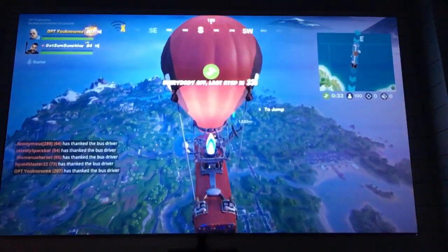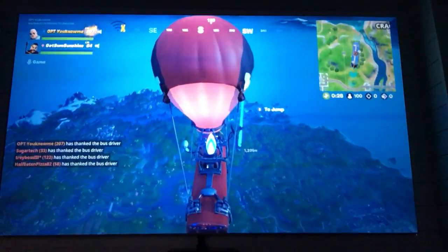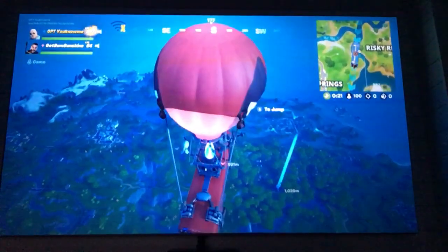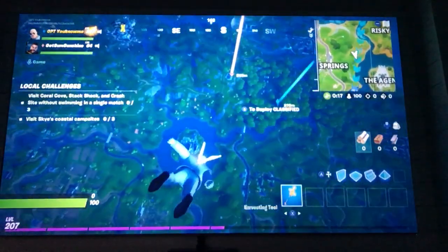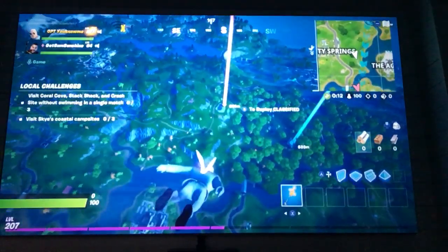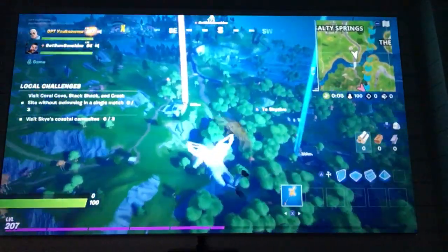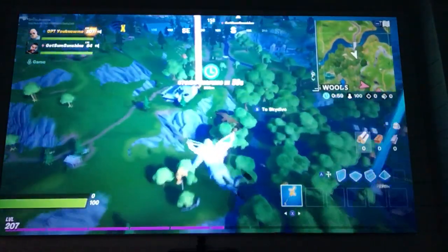When you go into Party Royale, you have to go to the main stage, and once you head to the main stage you just kind of hang around and do all that stuff. Once you do that, you can head back out of the game.